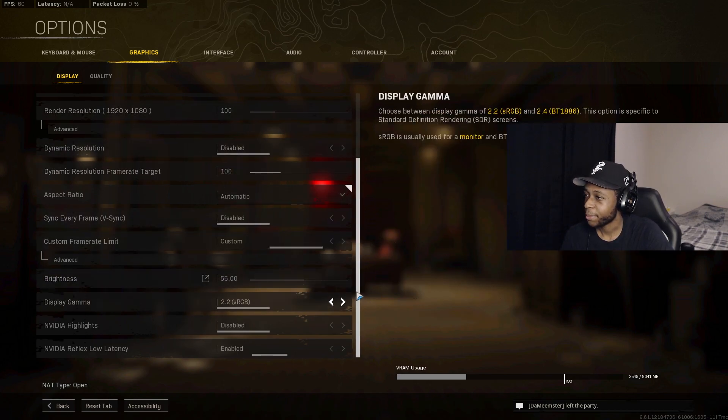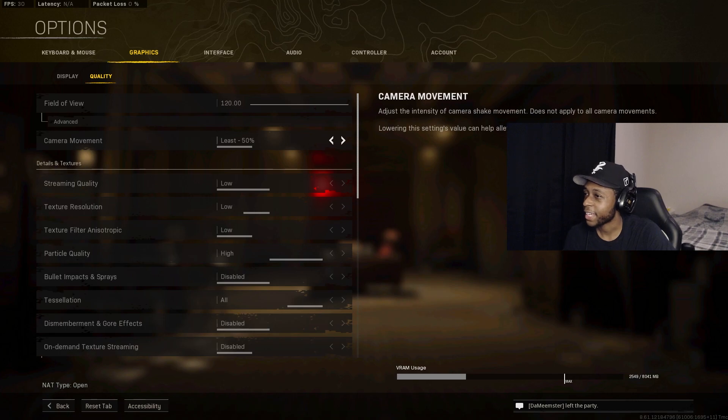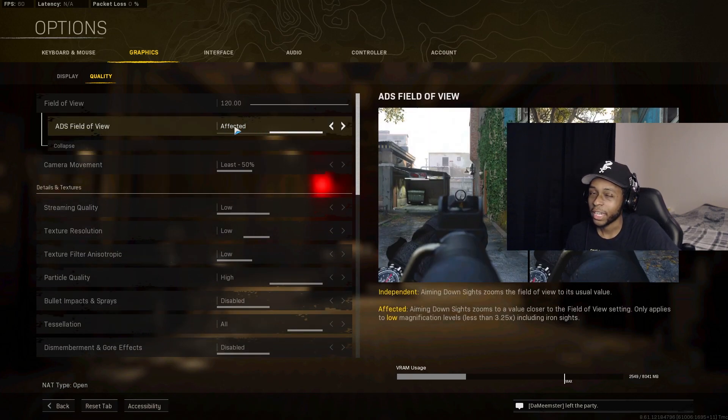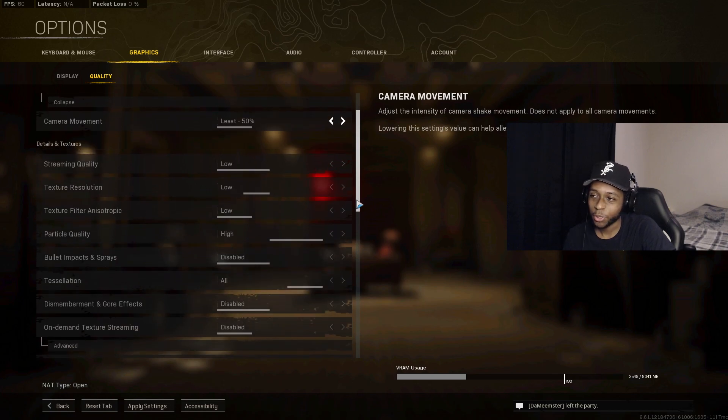Moving on to Quality settings: Field of View is set to 120. Most people run between 110 and 120 — 120 is max and the sweet spot for me, but play around with it. Make sure your ADS Field of View is set to Affected, not Independent. Camera Movement is set to 50.